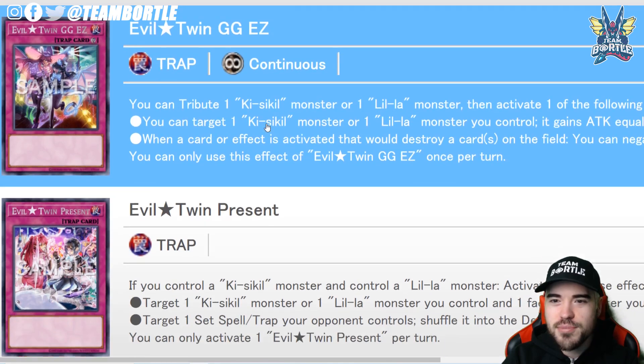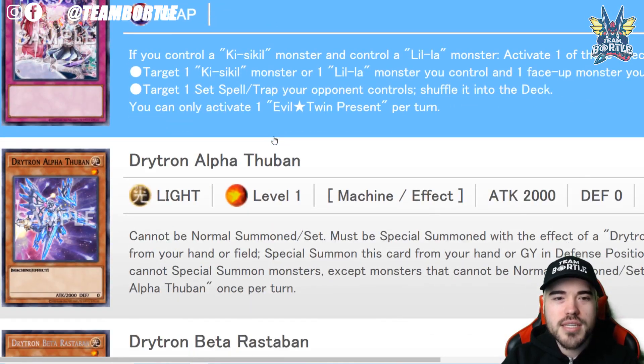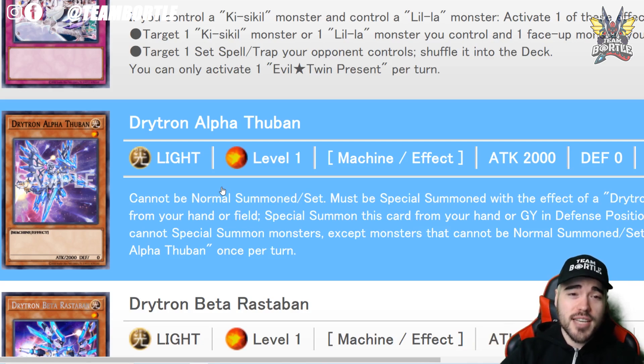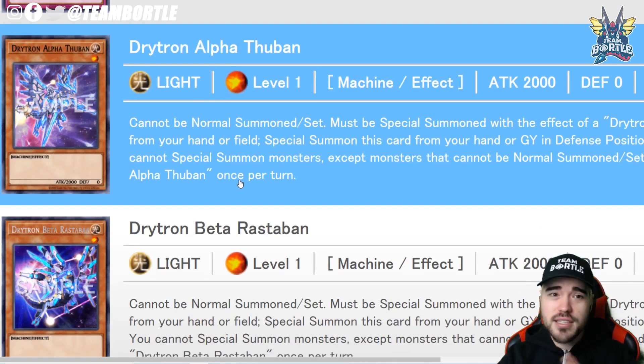We have Secret Passwords for your twin stuff, Evil Twin Challenge, Evil Twin GG — wow, that's pretty cool — and Evil Twin President. Now entering the Drytons. Apparently this is going to be the new best archetype in Yu-Gi-Oh.